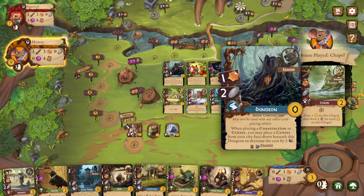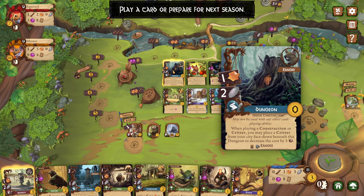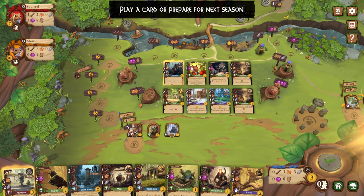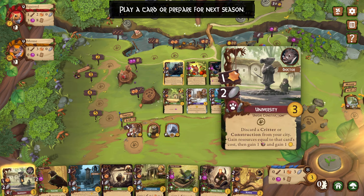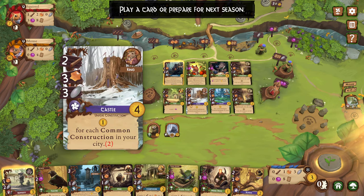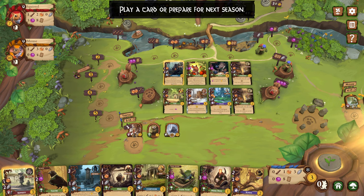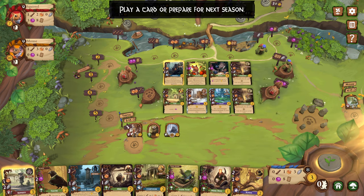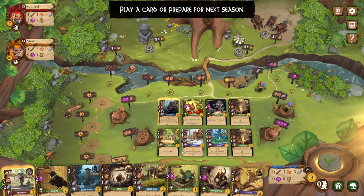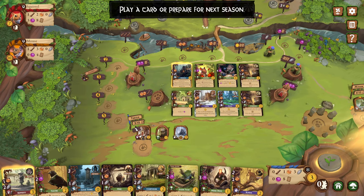I still haven't moved into the next season. I love that — that's when you know you're playing well, when you're doing stuff and you don't even need to move on. I could do the university too, but I really want to get this castle first just in case someone else gets it. I could do the dungeon but that's going to waste my resources. I could get resin next turn, then wood, then castle.